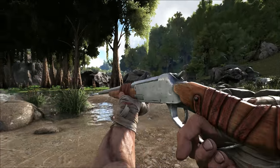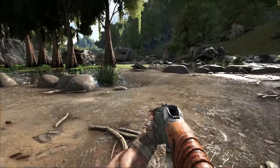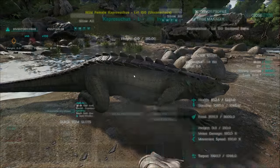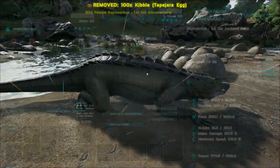Now, to tame this thing, it's actually pretty straightforward. Just start it like anything else and shove some tapahara kibble in its inventory. By the way, yes, I am pronouncing tapahara correctly — look it up. If you don't have kibble, then just the standard prime meat will work too.